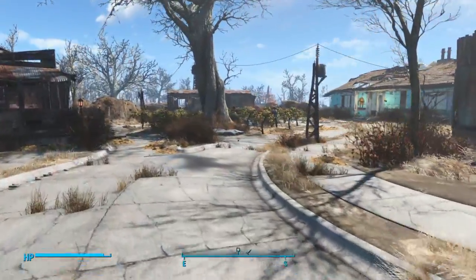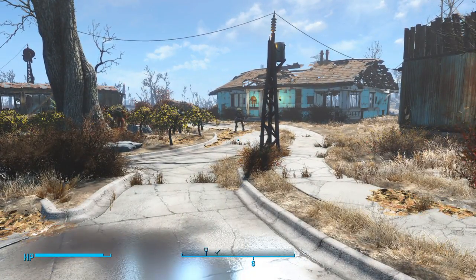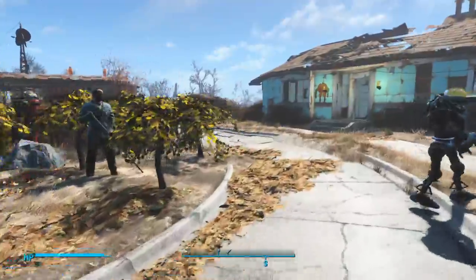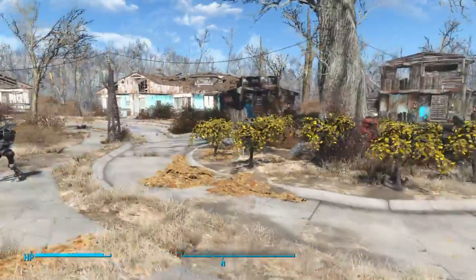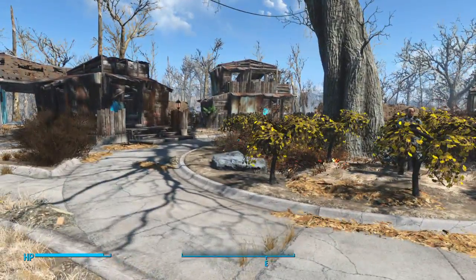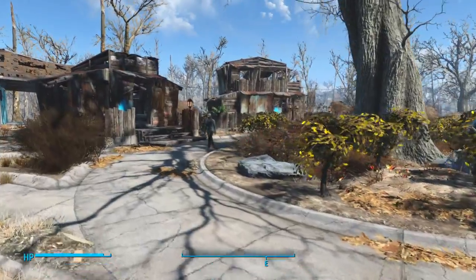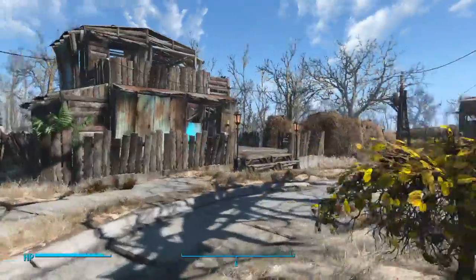When I first started building towns, I did probably what everyone does, which is just build a really big-ass building with like five or six floors, and then it ends up being impossible to navigate, and settlers get stuck on the second flight of stairs and can't follow you. I swear, when Ada is in range, she never shuts up. But anyway, as I continued building, I toned myself down and said, okay, what creates a more successful town is having lots of buildings like this and creating a nice little town.